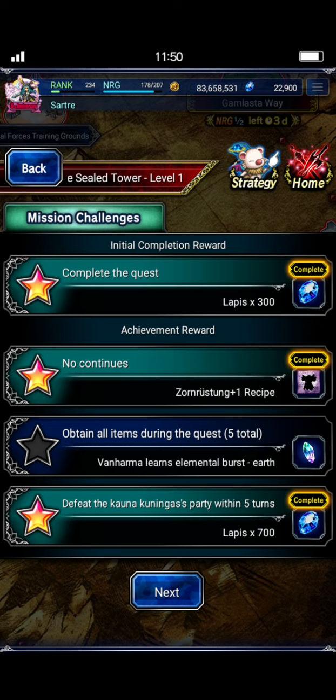I do have an EX2 Van Harma, so if I ever want to use them on an earth team, it would be good to be able to do that. Who knows - I might use them against Bialkia at some point if I ever get a decent enough season four team. Probably not.